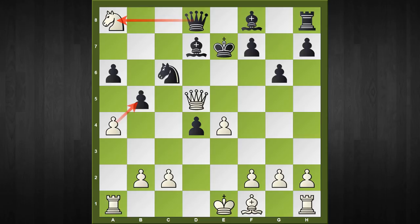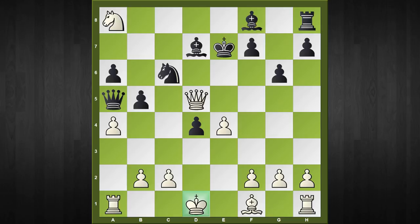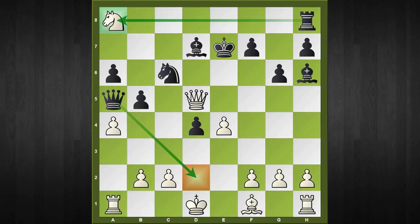Black has only one sequence that keeps him alive in the game, and I am very doubtful whether your opponent, seeing this position for the first time, can find it over the board. The sequence starts with queen to a5 check, king to d1, and now the star move: bishop to h6, threatening checkmate on d2 as well as grabbing the knight on a8.